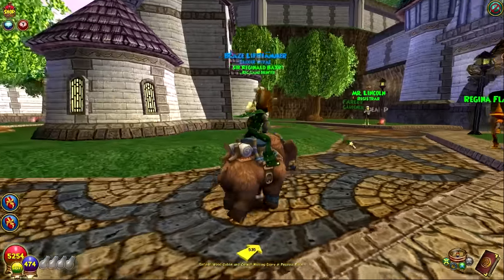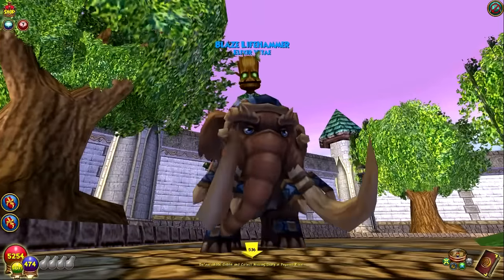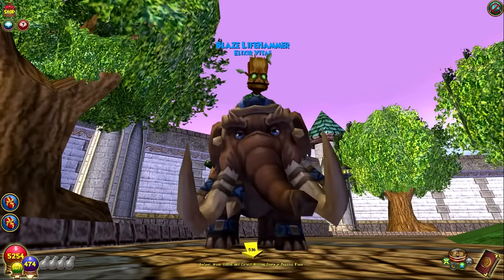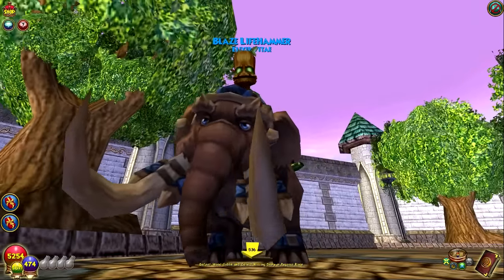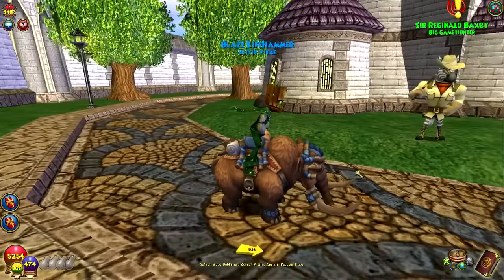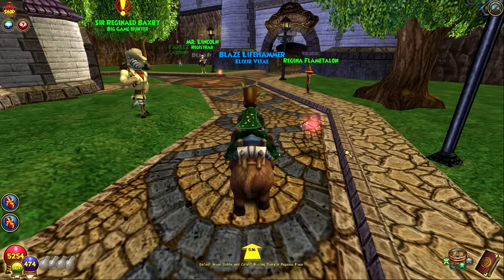That's going to do it for this video — leave a like for the awesome mini mammoth with its blue eyes and swaying head and tusks. They're kind of like spikes — wooden spikes tied to it, yeah. That's the mini mammoth! Leave a like if you enjoyed it, hopefully you enjoy the rest of your day, and I'll see you all next time.